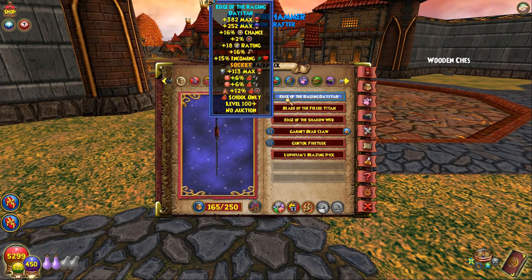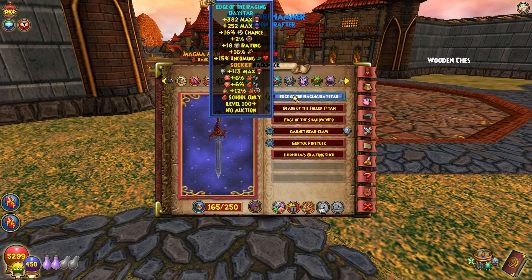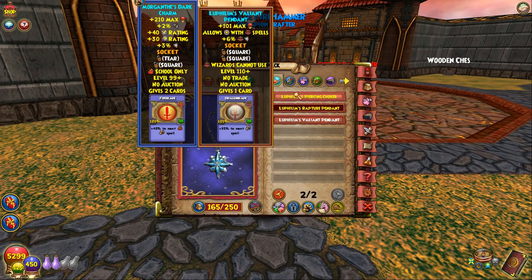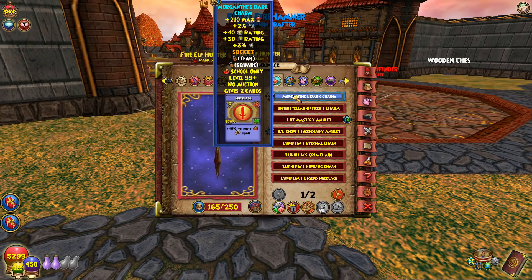For the athame, I've got the Darkmoor one — this one is great. It's also the Morganth one; it's the same for every school, where you pick between those two and socket either critical or pierce, and also decide if you want to socket power pip or accuracy. I need the accuracy to get to 100%, and the pierce is good — I could put more critical on it, but I like having some pierce, so I went with the double pierce on that. The Morganth amulet has always been one of the best options.